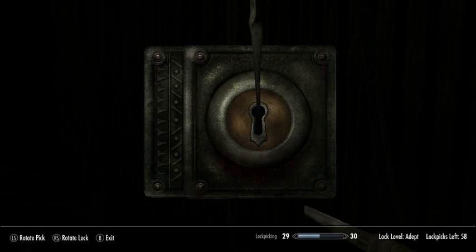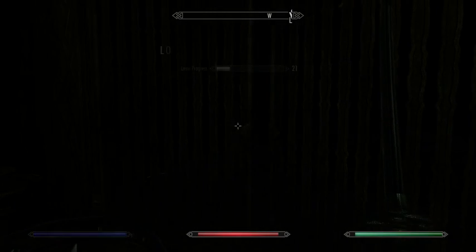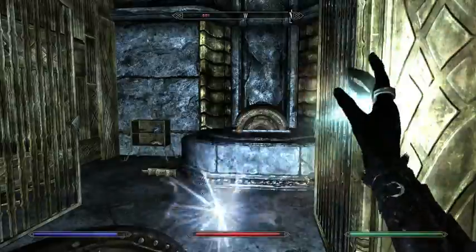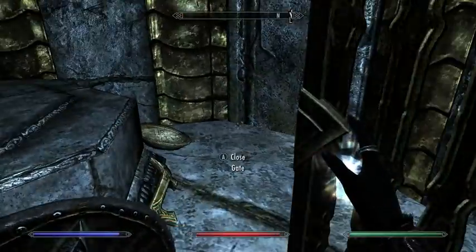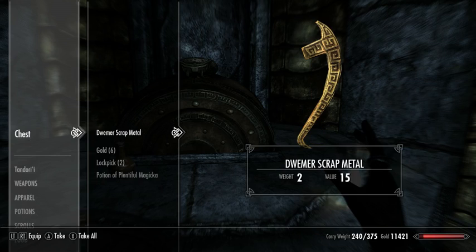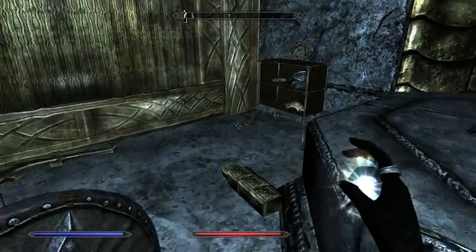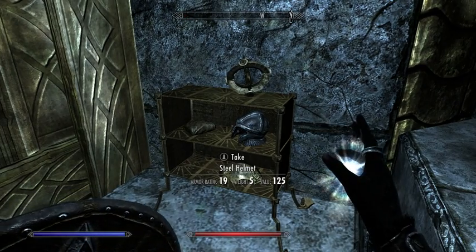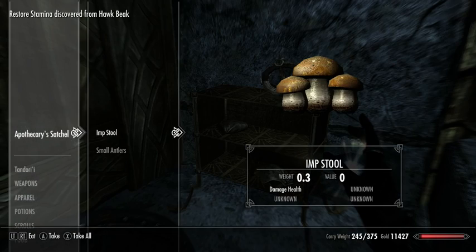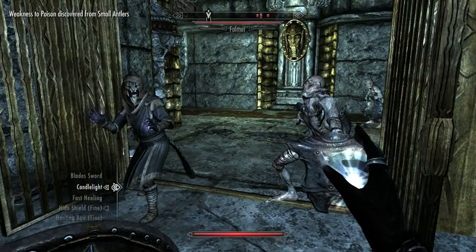So this is what a Falmer Gate looks like — a lot of them are locked. And this is what a Falmer Chest looks like. This is another enchantment, which I think I already know. Potions. Steel helmet, weight 5, value 125. That is a great bargain.